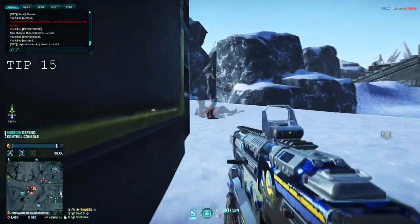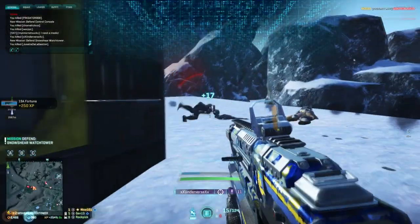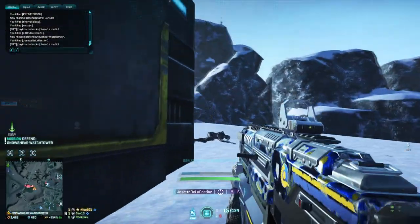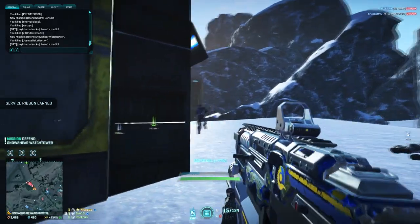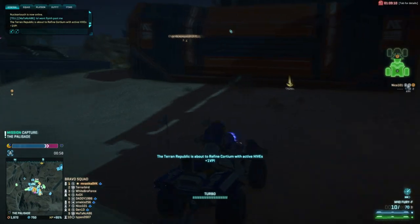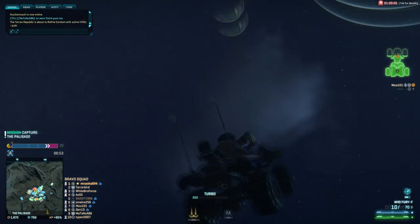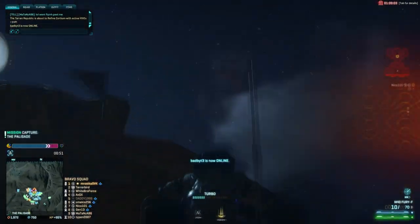Number 15. If you are finding that you are dying a lot when you battle from an ESF or as light assault, try switching from jump jets to drifter jets. These appear to have a never-ending supply of forward momentum, and if you practice it a lot, you can switch to C4 and try to throw it at the enemy ESF that just killed you. If that is an option, you can always use your drifters to surprise some poor tank on the horizon.